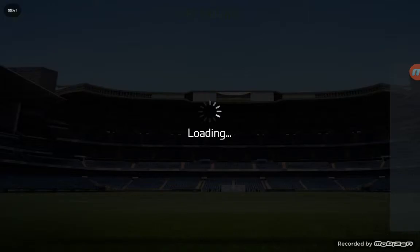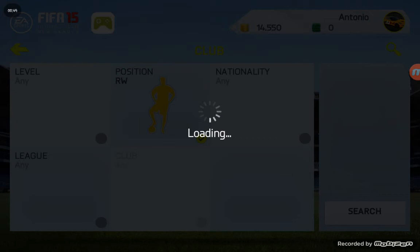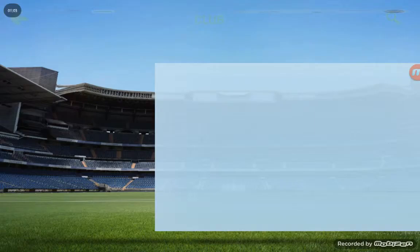He's going to our right wing, which is gonna be awesome. He's really awesome and he's been in the recent team of the week. And that's Ferreira Carrasco — he plays for Belgium, he's in the BVA league.